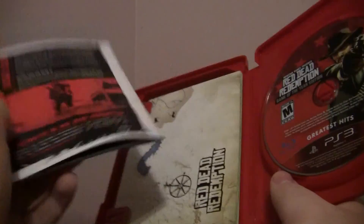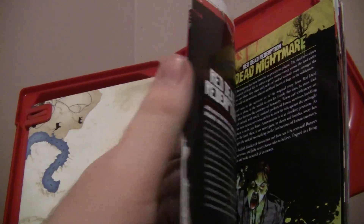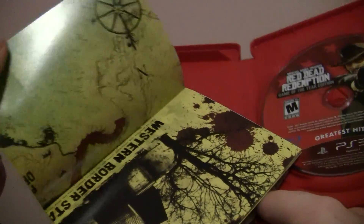It's a Game of the Year edition manual — it's colored, looks fairly neat and nice, which is something you don't usually get nowadays. It also comes with a map: one side is the Red Dead Redemption game map, the other side is an Undead Nightmare map, which should be pretty interesting.